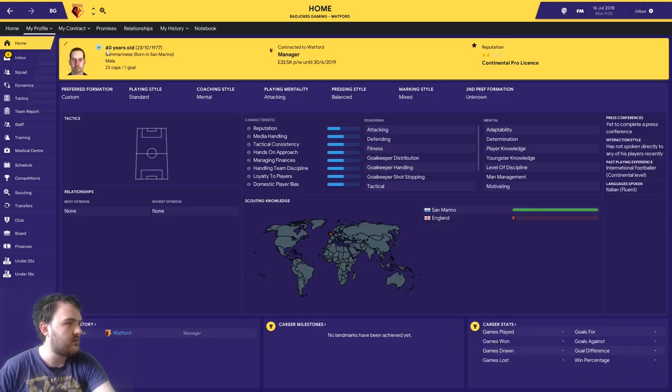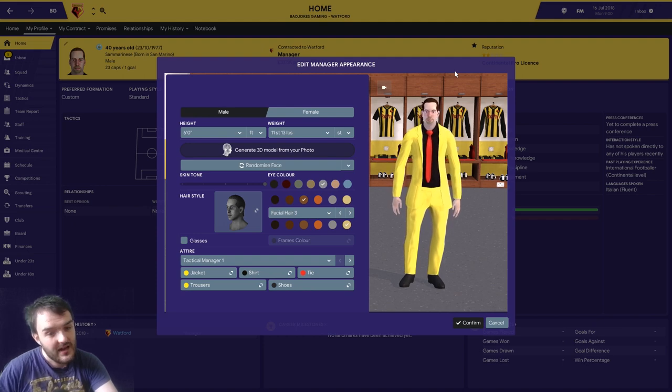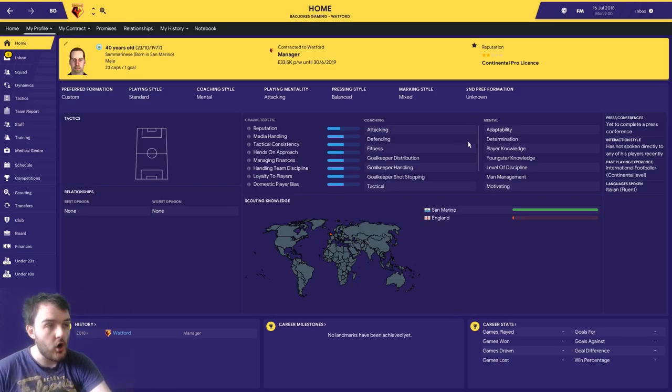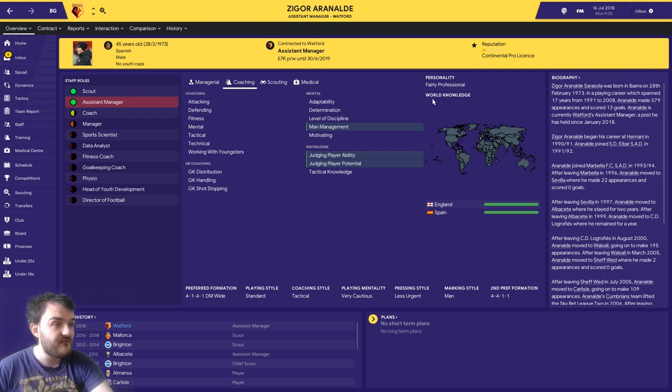If we go to my profile, you can see not only have I got a very jazzy, very yellow outfit on - does not look like a gone-off banana at all - but you can also see no numbers on any staff members. Let's check the assistant manager - yep, nothing there either.